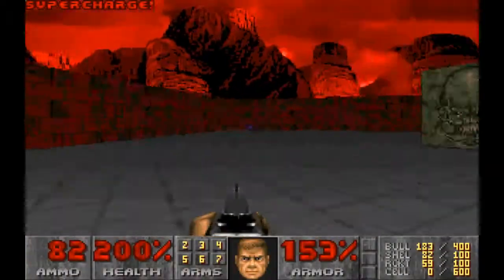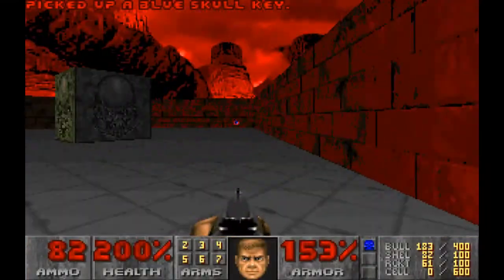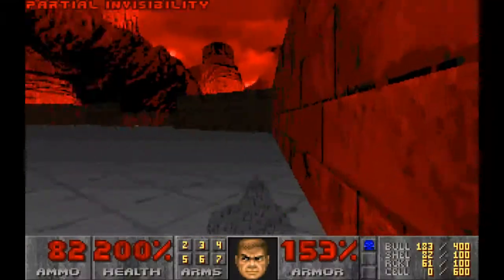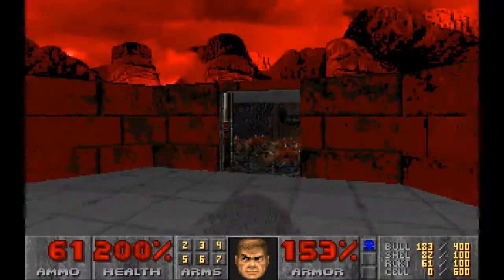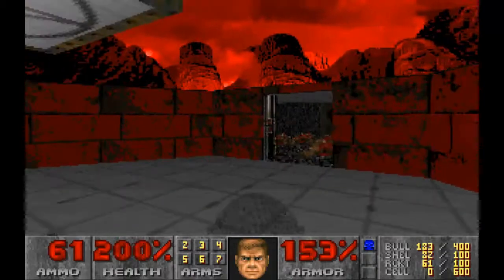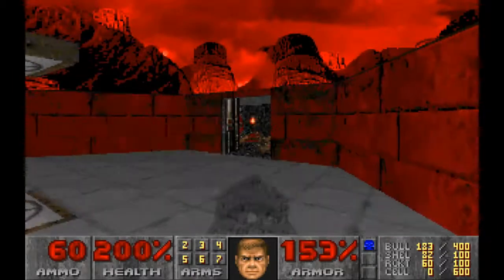There's still a little bit more to go. We've got the soul sphere there, and up here we've got the plasma gun, and then we've got invisibility here as well. Through here, so we're going to make our way back through the level this time. There's a couple of Cacodemons just in here.